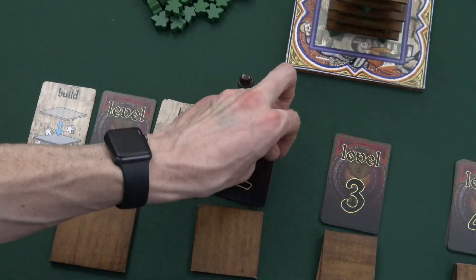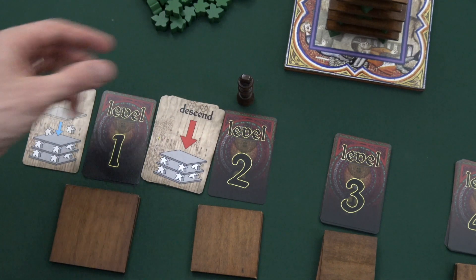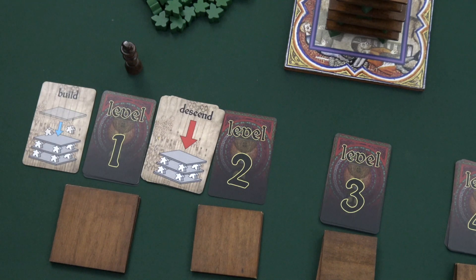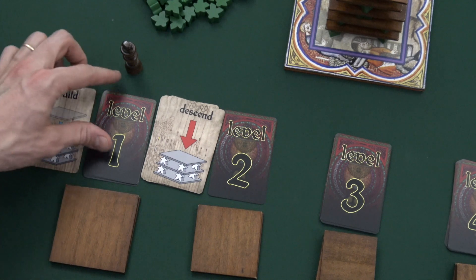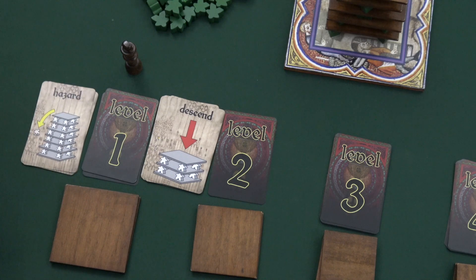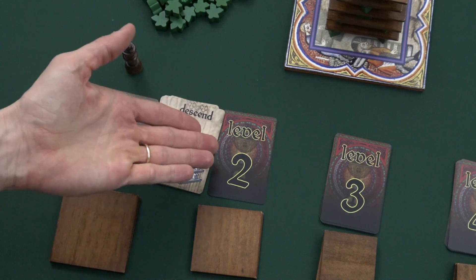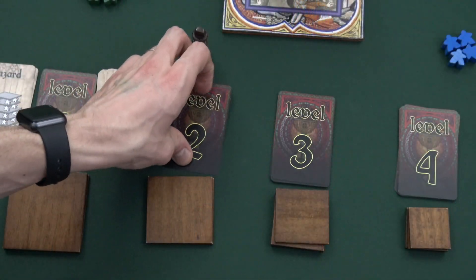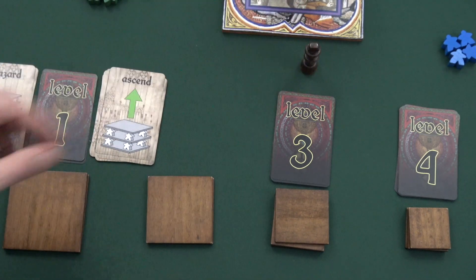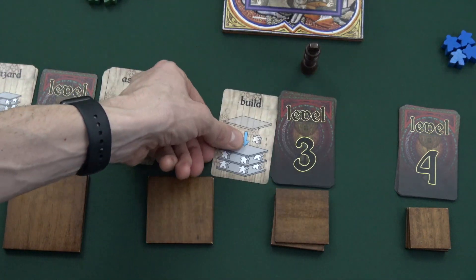If a player draws a descend card, they discard it to the active level discard pile, and then the next level down that isn't closed becomes the new active level. The player must immediately draw a new card from the new active level and resolve it. If all levels below the descend card are already closed, the players don't do anything — they just draw another card from that same level. Ascend cards work in the opposite way; they allow players to move up to the next level, and the player immediately draws and completes a new card from that level.